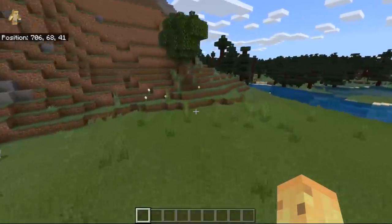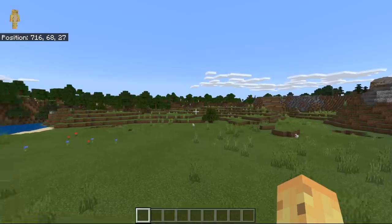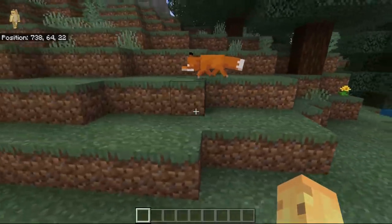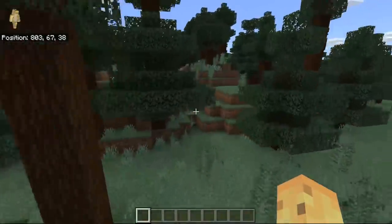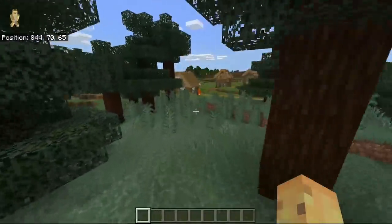Speaking of villager trading, heading back to the spawn, we have a plains biome in front of us but also to the west there's access to a taiga biome, which means access to foxes. If you just head through this taiga forest and through the sugar cane — another valuable resource to have at spawn — you'll see very quickly, pretty close to spawn, there is an abandoned Minecraft village.